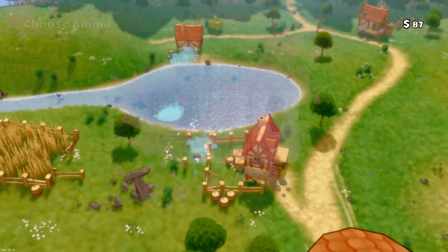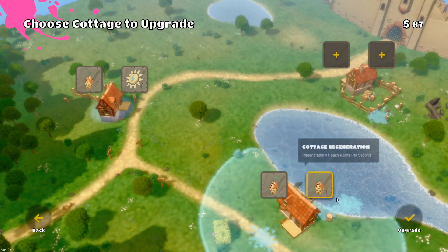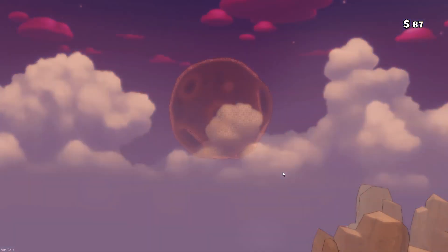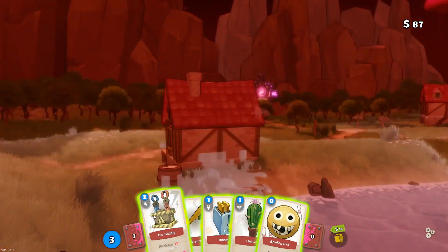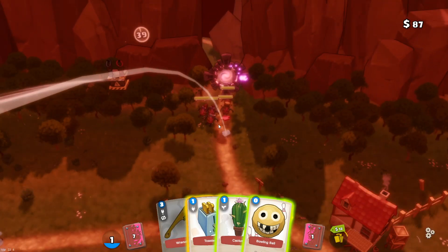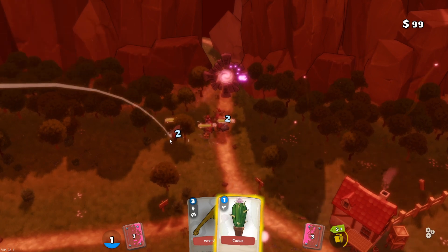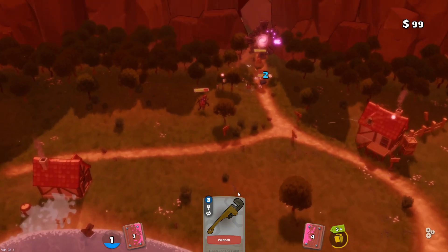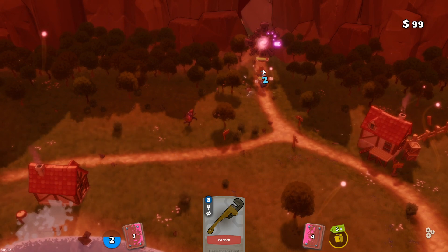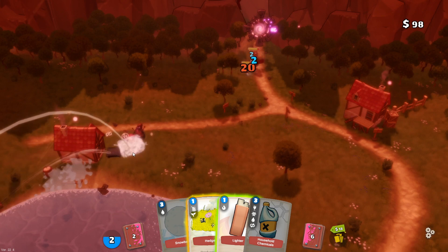New upgrade: leaves a toxic puddle. Let's get the healing and put it here so most of our cottages heal up. This is the fifth wave. We'll start with the car battery to give ourselves some electricity on all the enemies, and throw cactuses over there. It seemed like all of them are dead — that ended easier than expected. The new ones are still getting hit by electricity, which is great, though it won't last much longer.